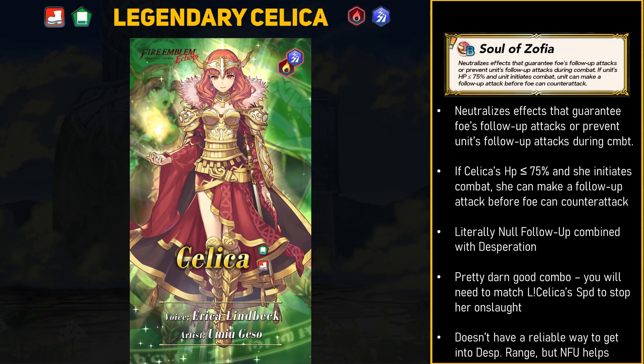Celica's unique B skill is Soul of Zofia. This skill is literally no follow-up combined with desperation — similar to the new Daring Fighter armor skill but more complete. Legendary Alm has no follow-up in his kit so he's really tough to stop unless you can match his speed, and legendary Celica is going to follow a similar trend. Having desperation on hand is so good for her, and combined with no follow-up, if Celica outspeeds her opponent she will guarantee desperation gets its two hits off. The only odd thing is that with her base kit, Celica doesn't have a reliable way to get into desperation range.